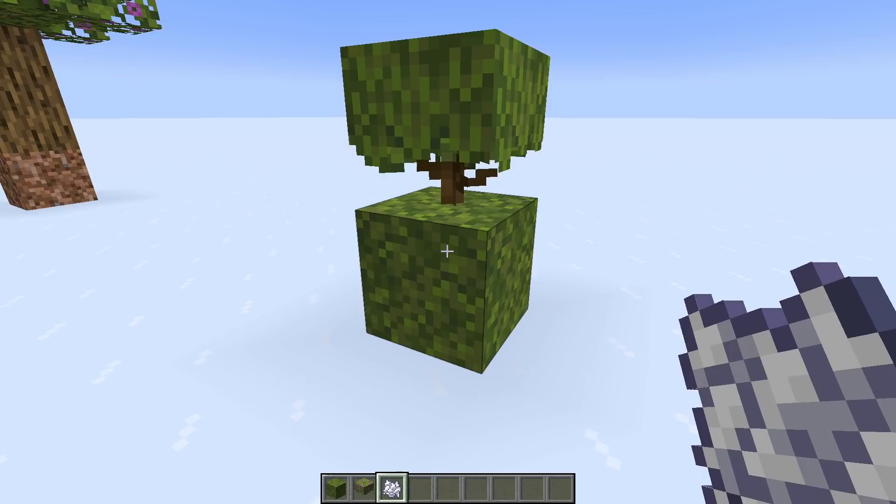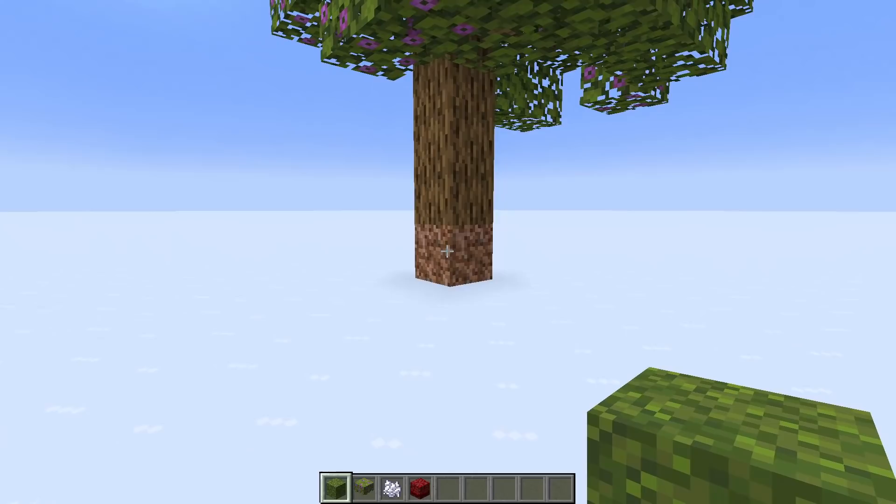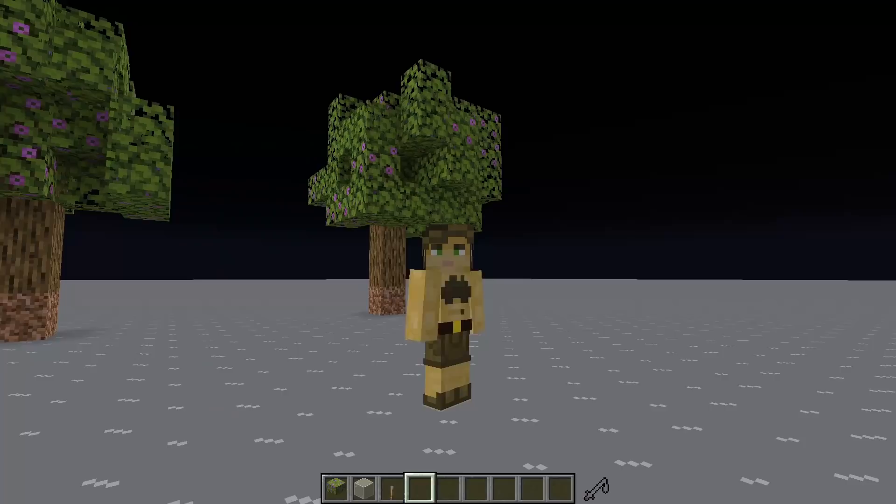Instead, you can just bone meal a moss block using a dispenser until you get the sapling, then bone meal the sapling and get the tree. This enables the possibility of a fully autonomous tree farm along with a fully autonomous rooted dirt farm, both of which do not need the player present to run.